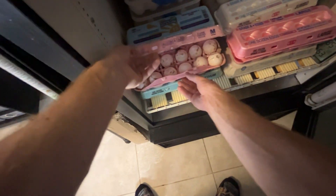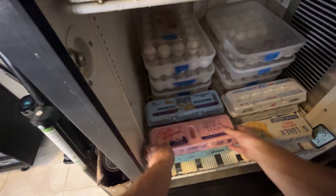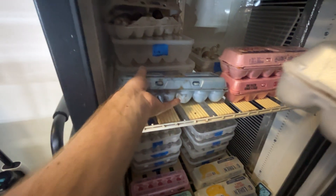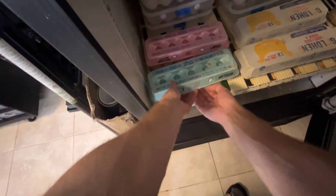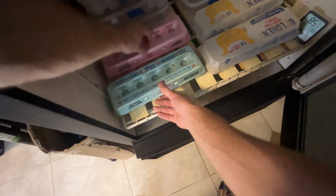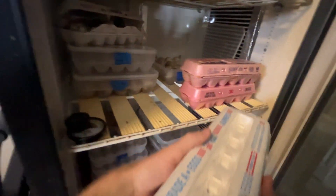I ran out of the plastic boxes so I just left the eggs in the egg carton, but I got some new ones in so we're gonna swap them out. These are Popeye's — the ones laid yesterday. These back here are Shadow's. We're gonna move these up and start with the ones laid first. These are Nyx's from April 21st, so these are the oldest ones.